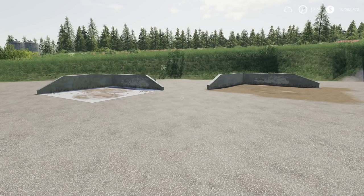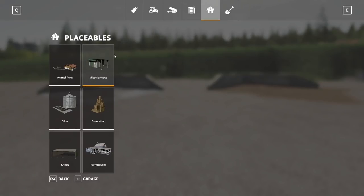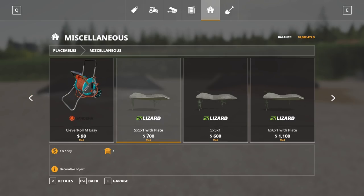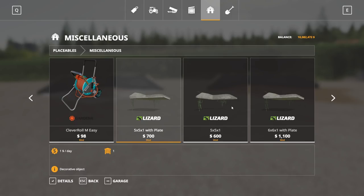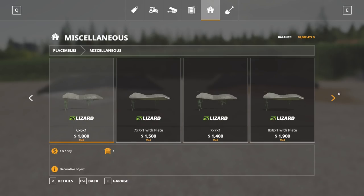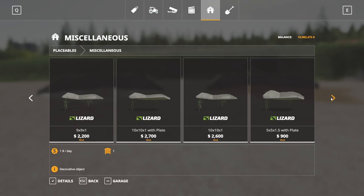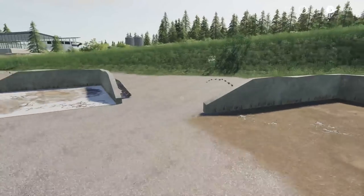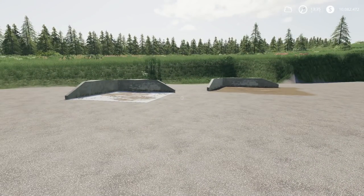Next is the Manure Storage Pack, by Casper. This is 4.34 megabytes to download, for all platforms — 9 slots each on console. There are quite a few different size options in the store under Miscellaneous: 5x5x1 with plates, 5x5x1 without, 6x6x1 with plate, 6x6x1, 7x7x1, 8x8x1, 9x9x1, 10x10, and 1.5 sizing variants. The plate versions have a concrete pad underneath. They're simply places to store manure if you'd like. That is the Manure Storage Pack.